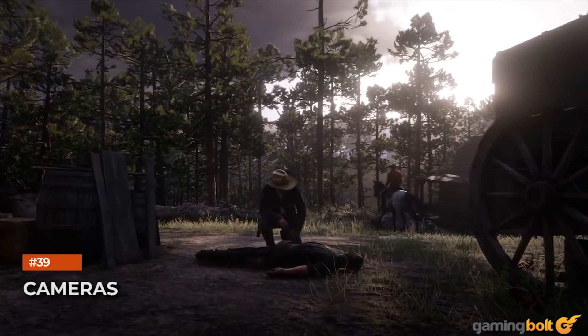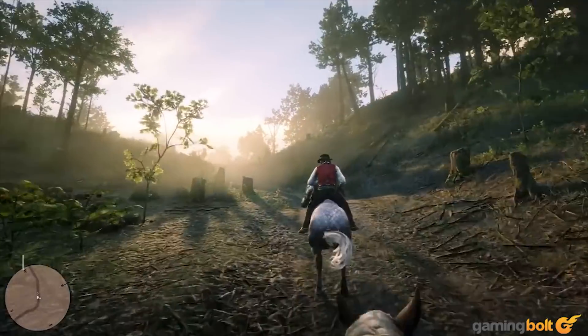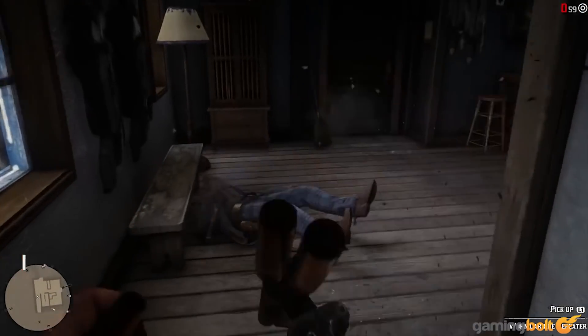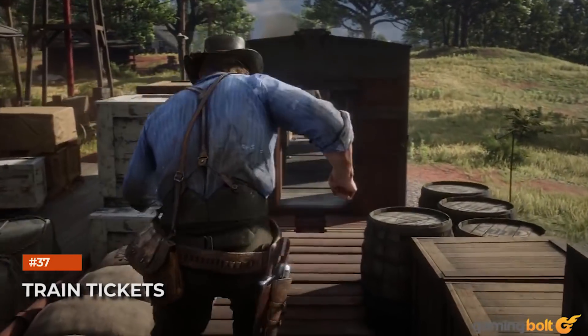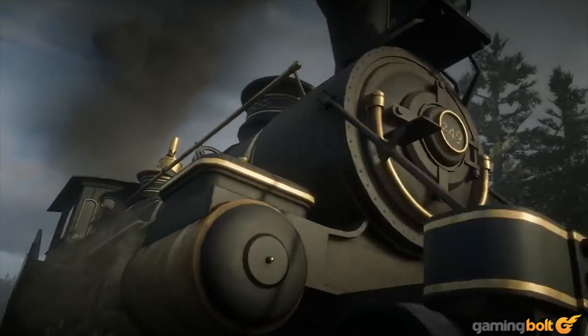Cameras: the game features several camera angles, allowing you to play in full cinematic view if you want. First-person mode: just like Grand Theft Auto 5, Red Dead Redemption 2 can be played completely in first-person mode. Train tickets: you can fast travel using trains, but you need to buy a ticket if you don't expect trouble from the law.